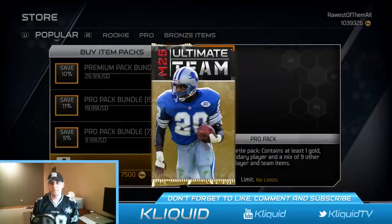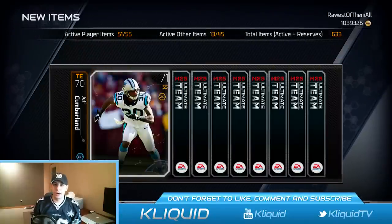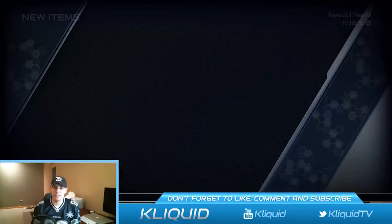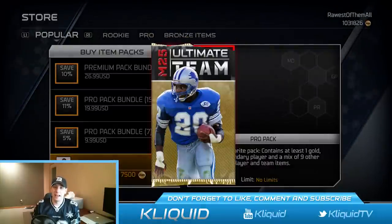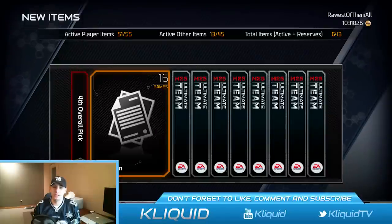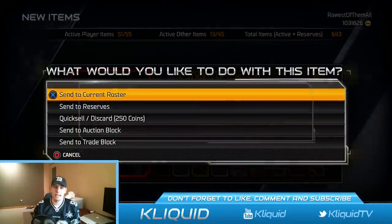Next pack — we are really searching for some of those ultimate legends that are still in packs, those rare elite cards and a couple gold cards. Not anything in the second pack either unfortunately. Still keeping hope though. First card of the third pack — I thought it was an elite coming out of the pack, but it's just a simple collectible. Still has some value at least. Nothing much there — go ahead and place that on the current roster.